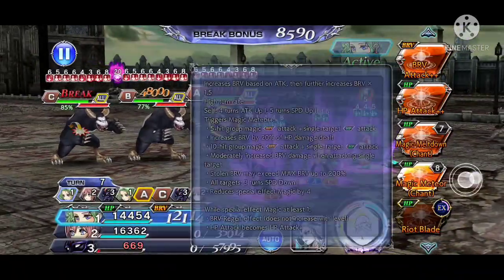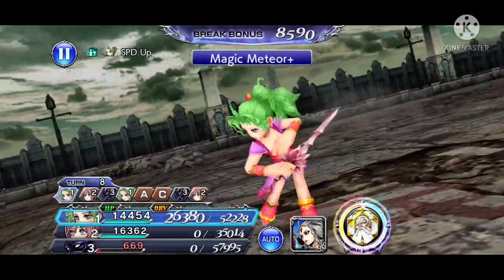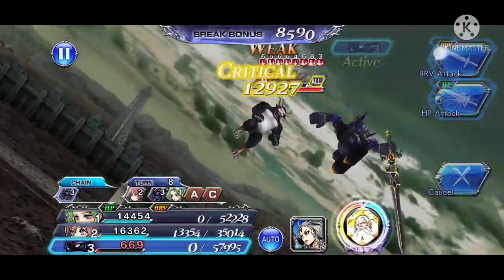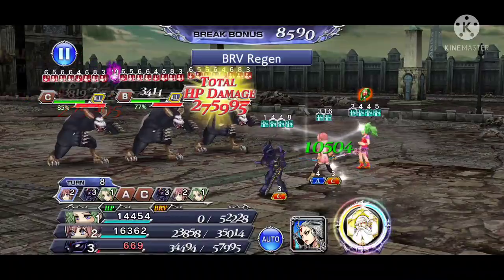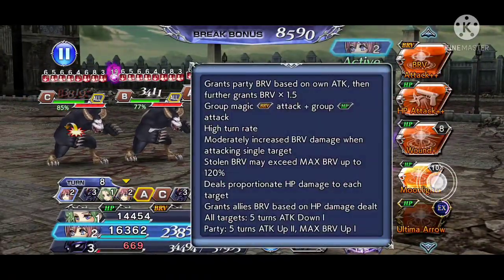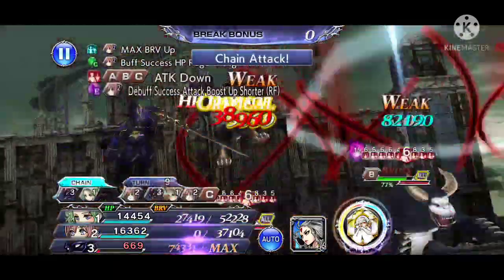At the start of the fight, essentially all I do is set up all my relevant call debuffs and debuffs from the party. You can see all three enemies are stacked up very nicely on the debuffs. Beyond that, I am just trying to delay as much as possible using Dark Knight Cecil's LD, which delays all three enemies by one turn, and hold off on using Terra's burst effect as long as possible.